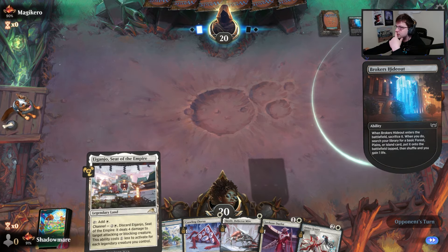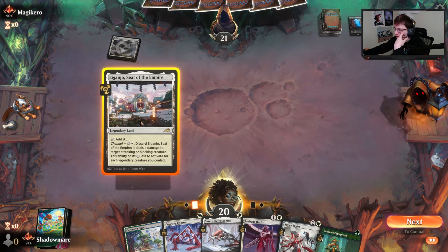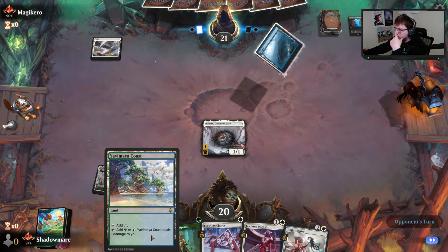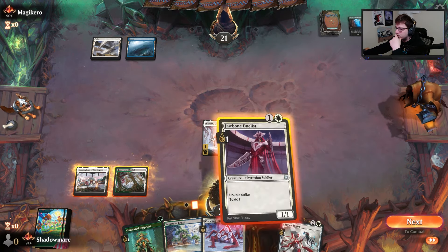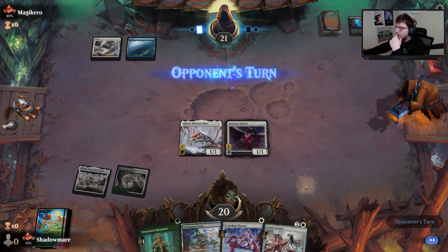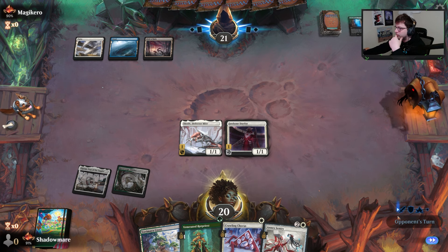The opponent seems to be hinging on gaining life, but we don't really care about that. We're going to play Squirrel and try to get the Duelist down immediately, and after that we'll play the Rot Priest so we can ensure infect is coming through. Blue-white it is. No counter spell — and immediately six poison. We're feeling good now.